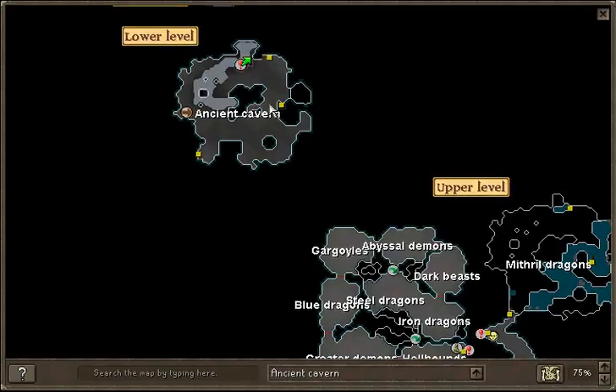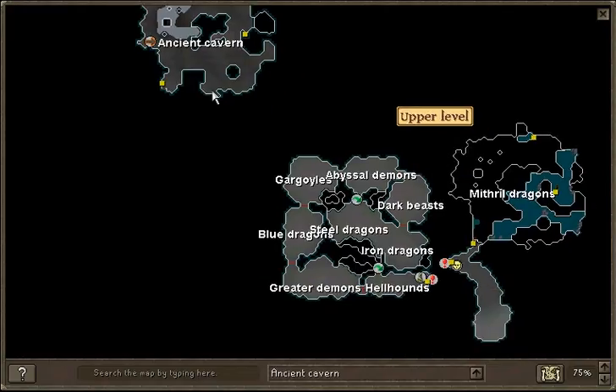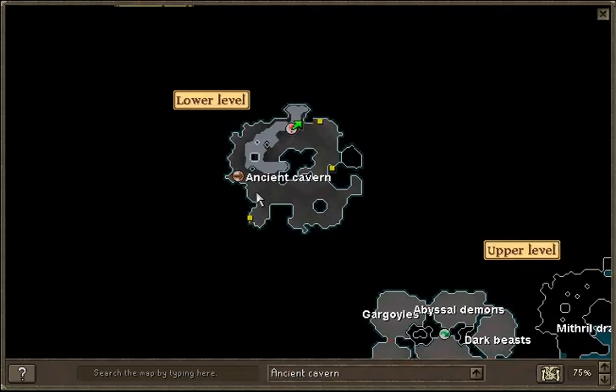I'll show you real quick. If you use the Games Necklace method, you get teleported right here, and you just run right there — Water Fiends are right there. If you use Kurdal's Ring, you'll be teleported right here; you just climb down these steps right there, and they'll be right to your north. There is another location to fight them, but this is pretty much the best.